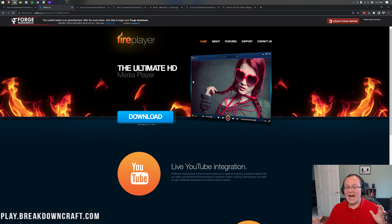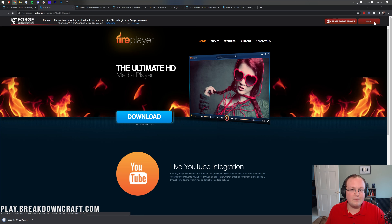Once you've clicked on that, it's going to take you to an ad page — put your hands in the air and don't click anything on this page whatsoever. Wait 10 seconds, then click only the red Skip button that appears in the top right. When you click that red Skip button, Forge will download. In Google Chrome it appears in the bottom left — it might say 'this file may harm your computer,' but it's 100% safe. In Mozilla Firefox, you'll need to save the file from the center of your screen.